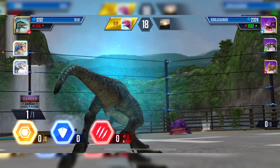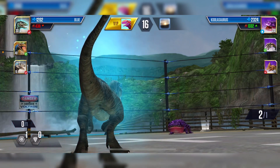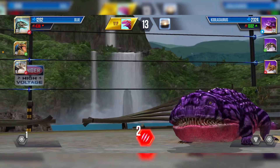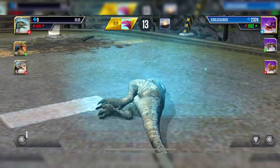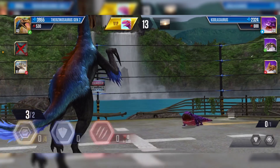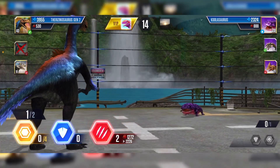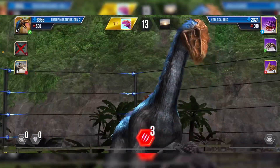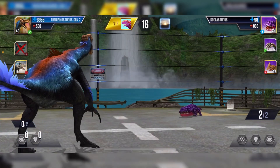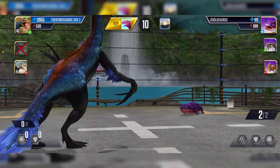We're in the fun arena - the best arena in the game, definitely. It's going to almost take us out instantly. I wonder if I can take out cool source instantly with Therizinosaurus - I'd like to but I don't think I have the attack. They'll probably just swap out to Rogerstera maybe. Beta can one-shot cool source now, so that's kind of good.